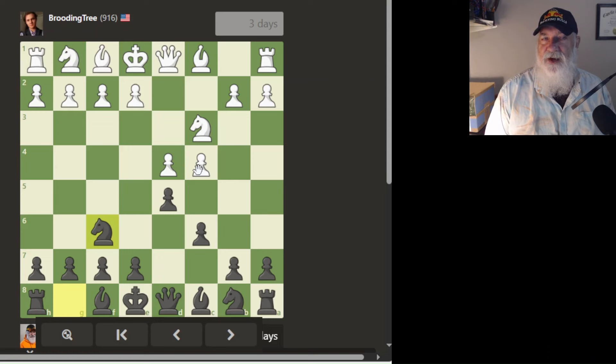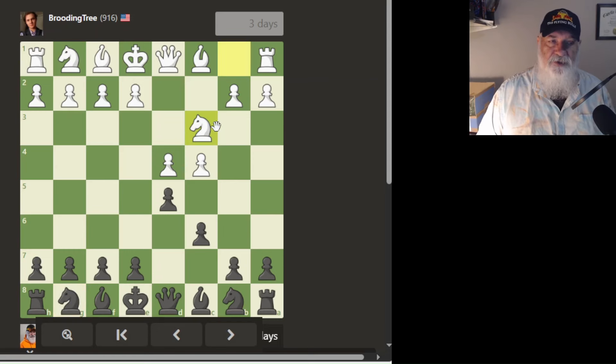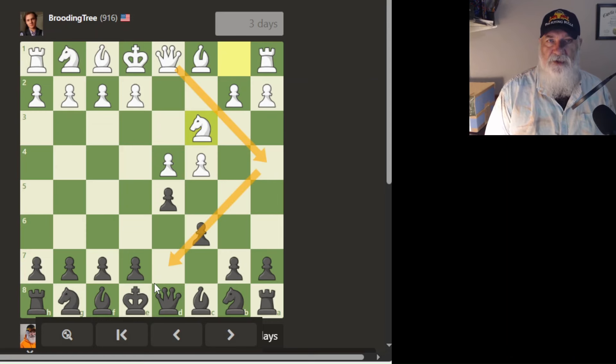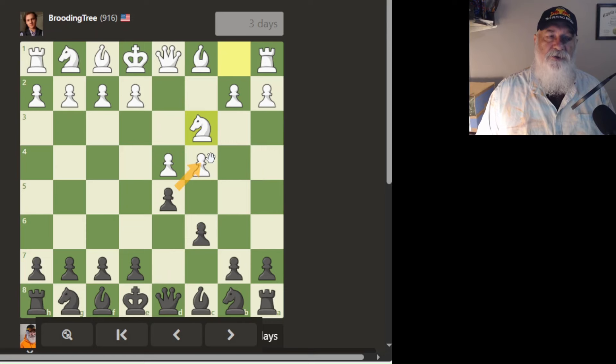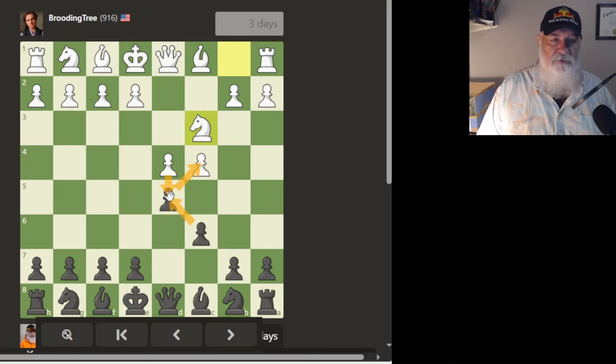I always intend to ask: checks, captures, and threats. What can I put in check? Nothing. What can put me in check? This queen can put me in check in a couple of moves — it would be pretty easy. And then threats — I could capture this, but if I do, this pawn comes down and encroaches on my territory. I don't want to allow that pawn to advance, which is probably a good reason to put my pawn up here.